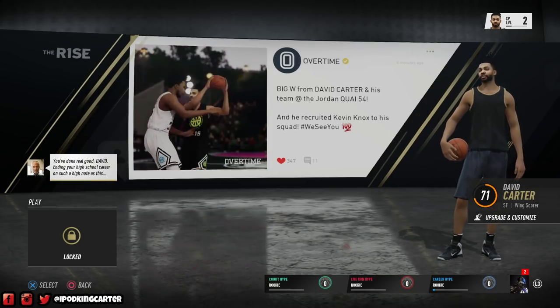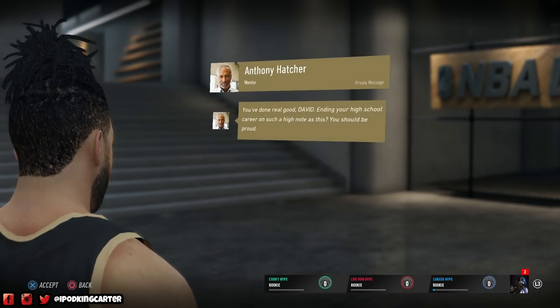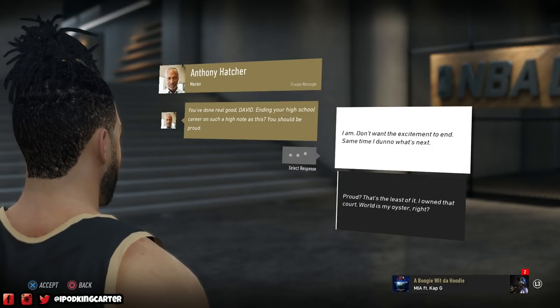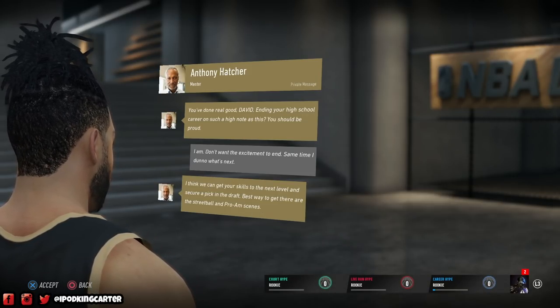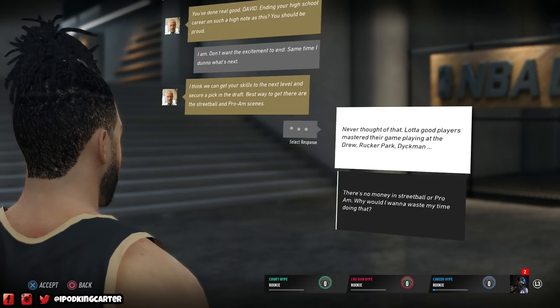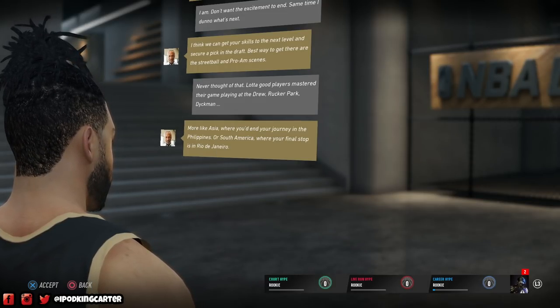It says big W for David Carter and his team at the Jordan K54 — he recruited Kevin Knox to his squad. This is just a taste of what can happen in this game as you beat people in Pro-Am World Tour. Pro-Am World Tour is the K54 — if you play it, you will earn players.